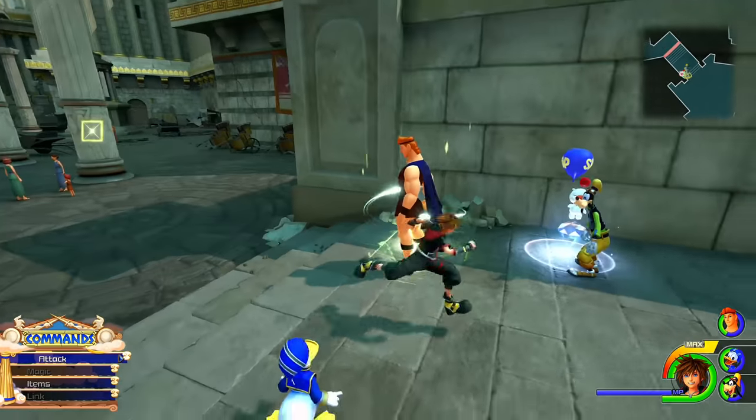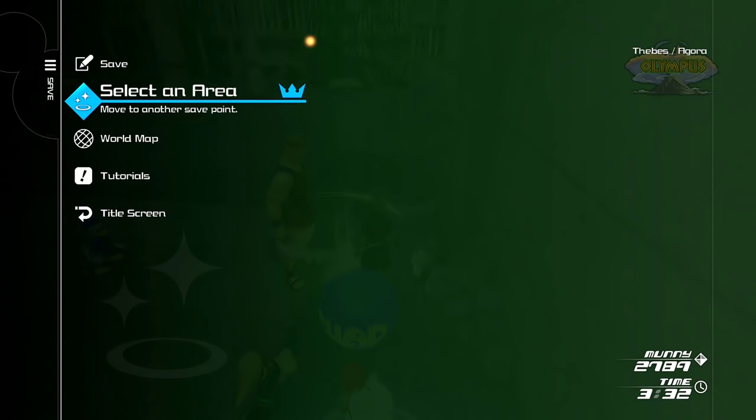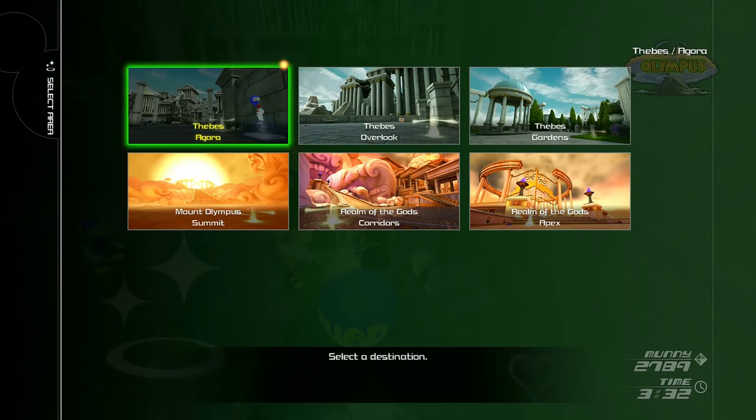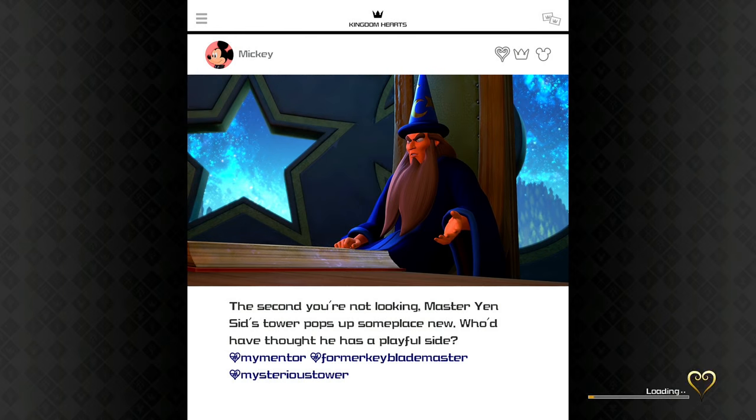These little save points count as warp points, and when you hit triangle on these you can see we can go to a different area. We've got Thebes Agora — this is where you're going to accept the quest. We need to go to Thebes Overlook, and even in this little thumbnail you can see one of the golden Hercules statues right there. We're going to move to this area and I'll show you all the locations within it.